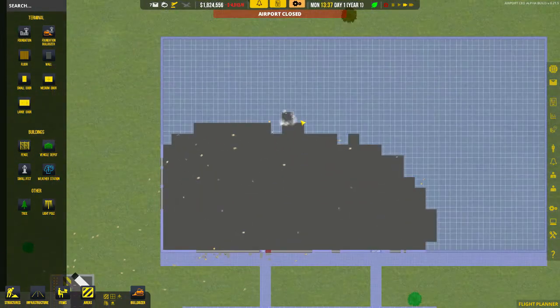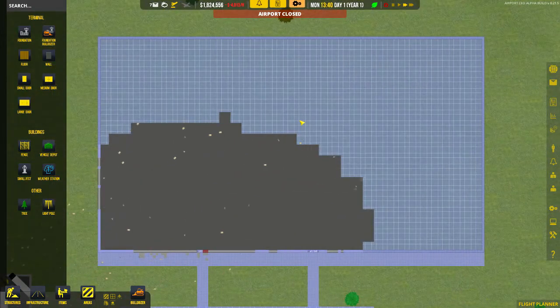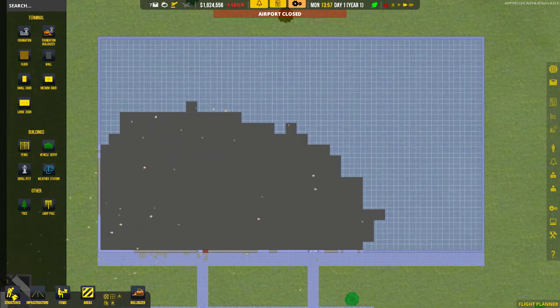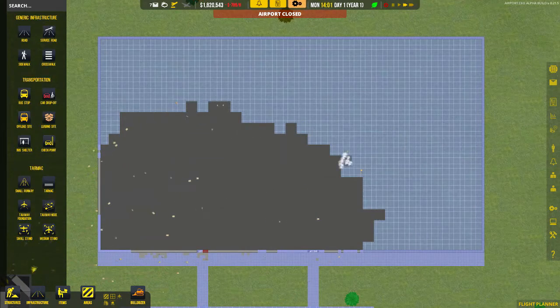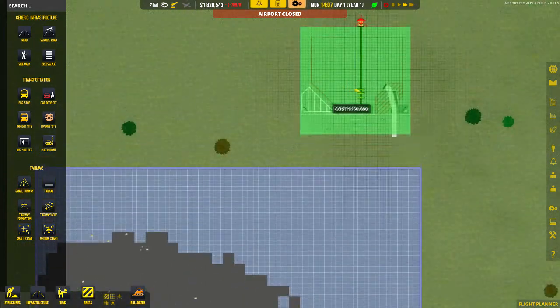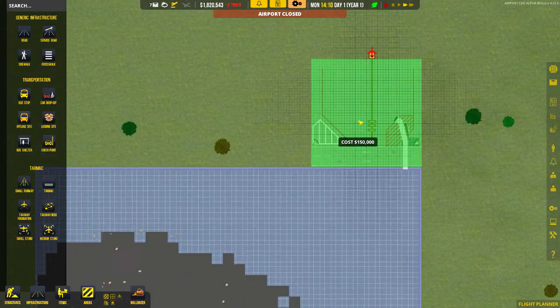The terminal building is slowly getting built. We're now going to concurrently start setting up in preparation for our first commercial aircraft. Going to structures, infrastructure - we're going to take a medium stand and drop it in the corner. You can see the gates and it fits in nicely.